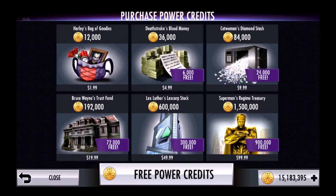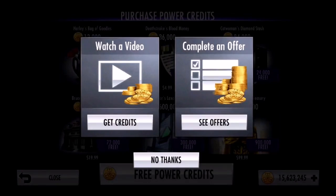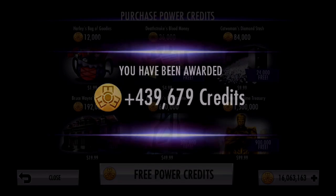That should take you to the earn power credits page, and then all you do is literally just click the X in the top right. When you click the X, you should see that you have been awarded some amount of power credits — anywhere from one credit to my highest which is like 500,000, which is amazing.